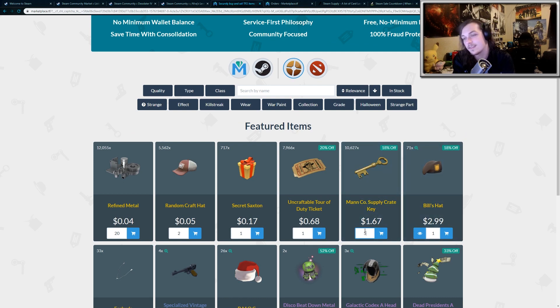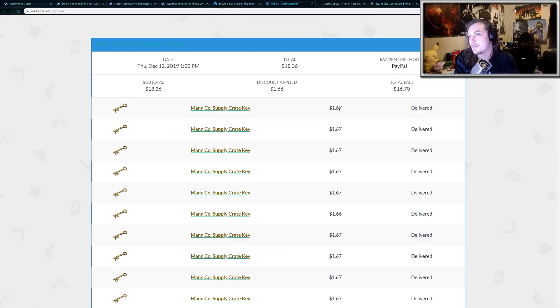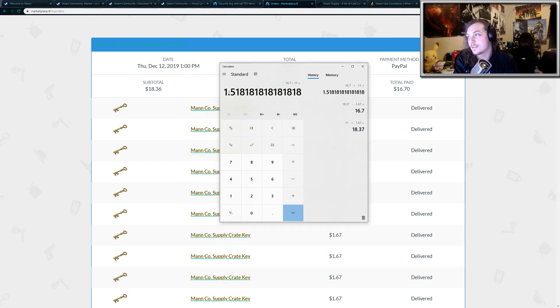You can purchase them now for $1.67 each, or every single day you can use the coupon code UNCLE. If you purchase 11 keys, you get one key free, so essentially you're getting 11 keys for the price of 10. I can show you my order history here — you can see 11 keys were purchased for $16.70. If you do the math on that and divide by 11, it's $1.52 per key.